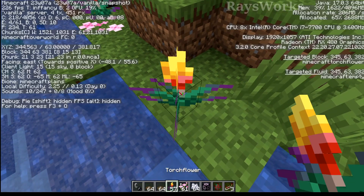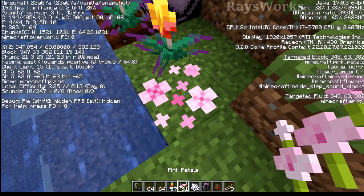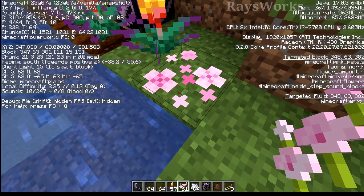Currently the torch flower isn't even considered a flower — you can see this in the F3 screen — so bees can't get nectar from it. The pink petals, however, are actually considered flowers, so bees can use those.